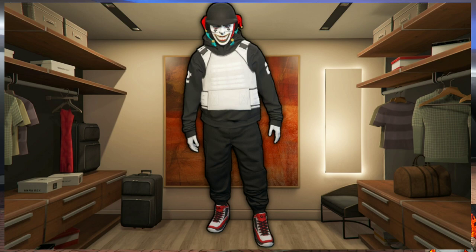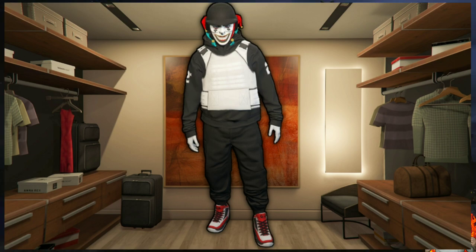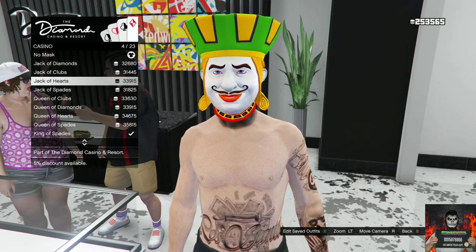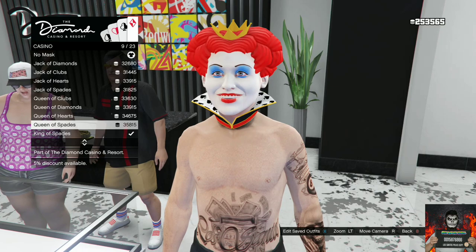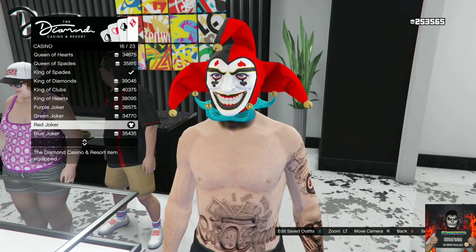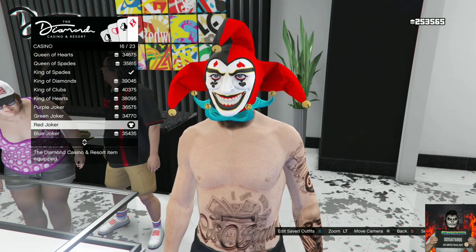For the first outfit tutorial I will be showing you how to make this cool black jogger try hard outfit. If you do not own black joggers, there will be a link down below in the video description on how to get them. With your black joggers, make your way over to the casino and go over to the clothing store inside the casino. Go over to the mask store and you will need to purchase the red joker.